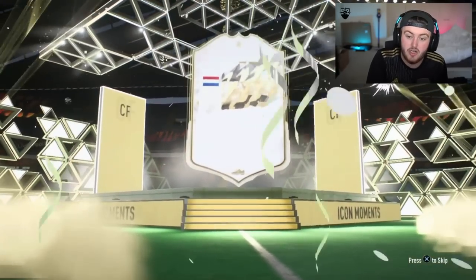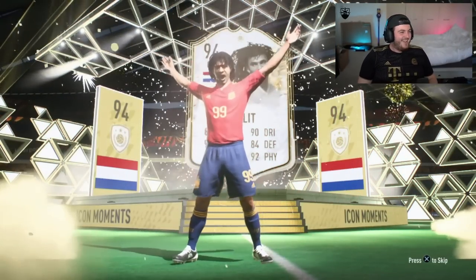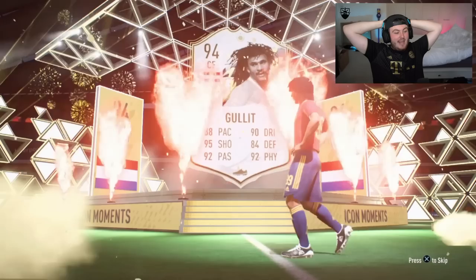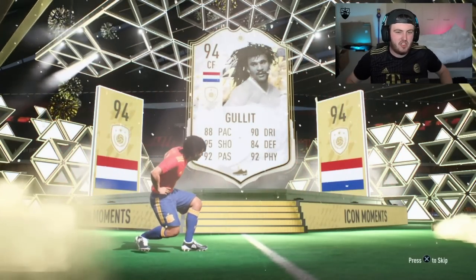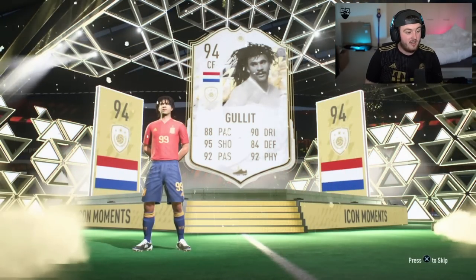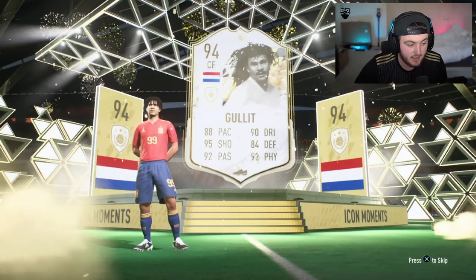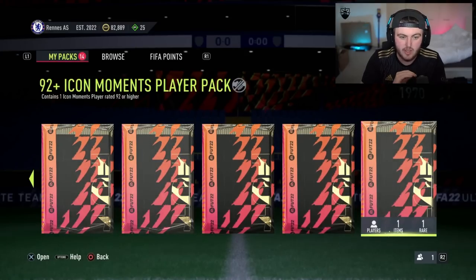We're going to get Dutch — send it forward. I have no words. I don't know what to say, man. I'm sorry — you're all going to be like this is the worst reaction ever. But when was the last time you saw 99 Pelé followed by 94 moments Gullit back-to-back? I genuinely don't know what to say, I'm just shocked. Only 84 defending as well — he would not play well at centre-back, so I would discard him personally. That is fodder. You actually can't beat that now. Pelé followed by Gullit — you genuinely cannot beat that. There's no way. It's impossible.